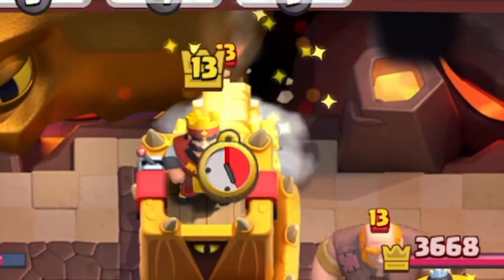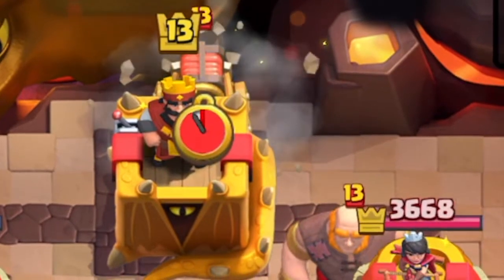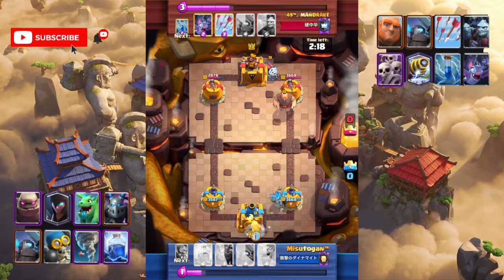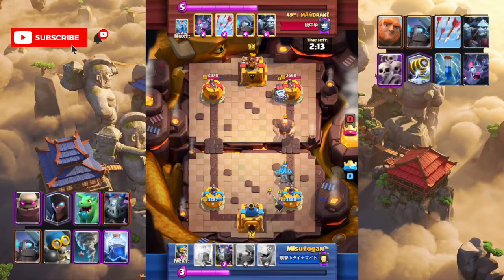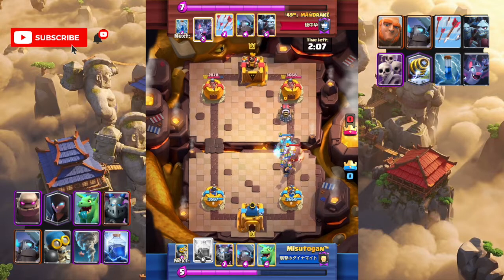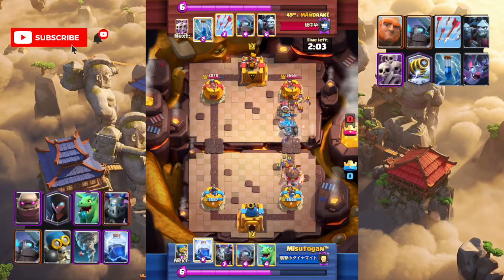It is a giant sparky deck — what can we do now? We can use night witch to spawn some bats to defend. As we used the night witch early, we have bats to defend the giant. Moreover, lightning is also in our hand and we can use it to reset sparky.